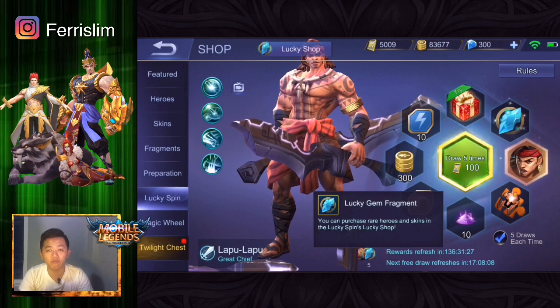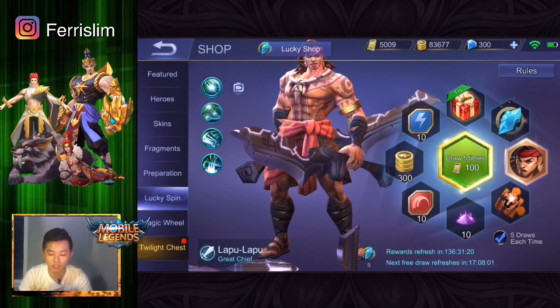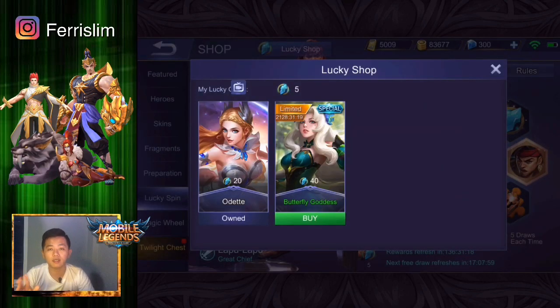Namanya Lucky Game Fragment. Nah jadi ini untuk bisa ditukar — kalau kalian dapat nih bisa ditukar di shop-nya ya. Kita lihat nih, apa sih Lucky Shop-nya ini ya. Nah ternyata Hero Odet dan Skin Special Odet. Wow, menurut kalian gimana nih?